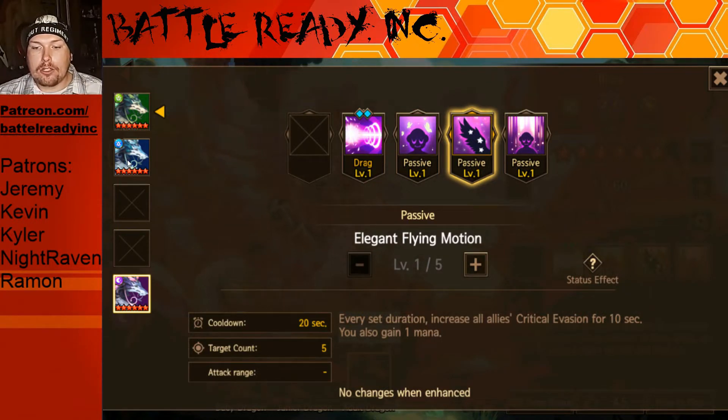Crit rate dragons are more successful because they always get those crits, whereas crit damage dragons need a massive amount of crit damage and only the bare minimum crit rate. If you start putting more effort into crit rate, you lose out on crit damage and become less consistent — but when you do crit you do more damage. So the question is: would you rather crit every single time and do a solid amount of damage, or would you rather crit sometimes but not every match and do more damage when you do?